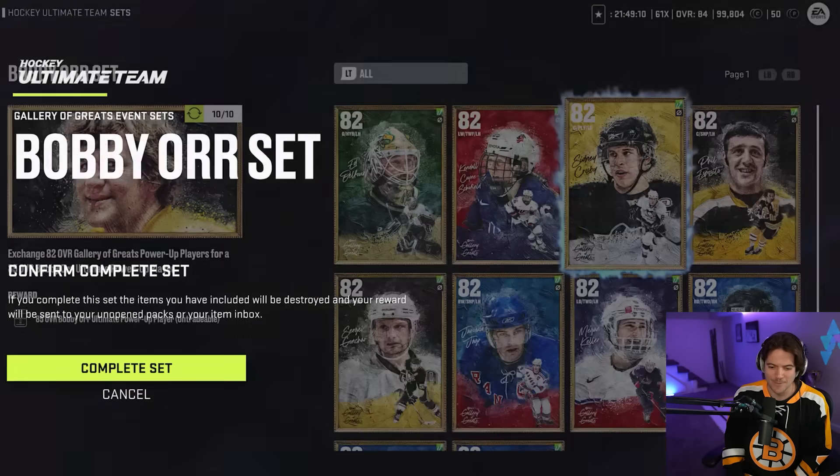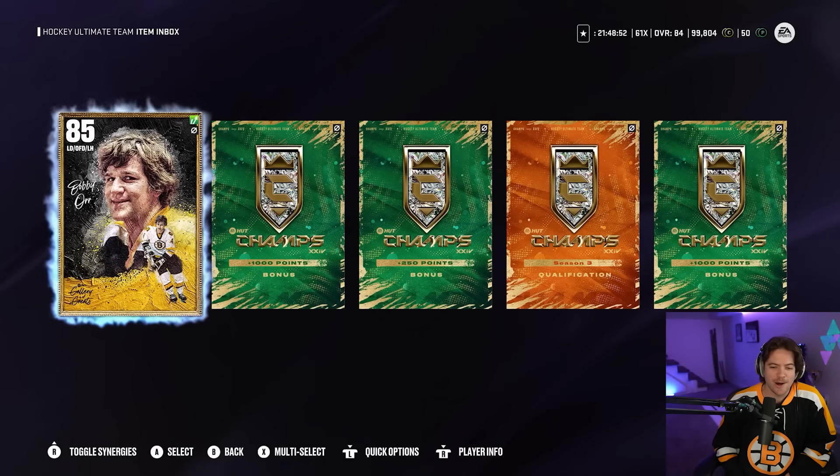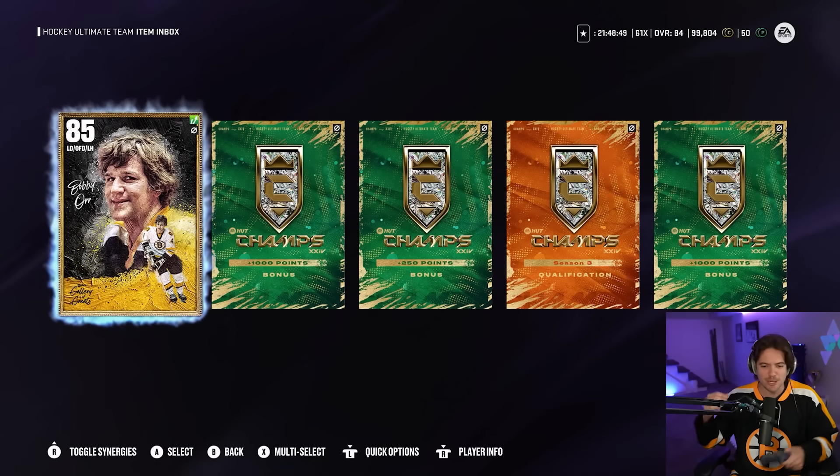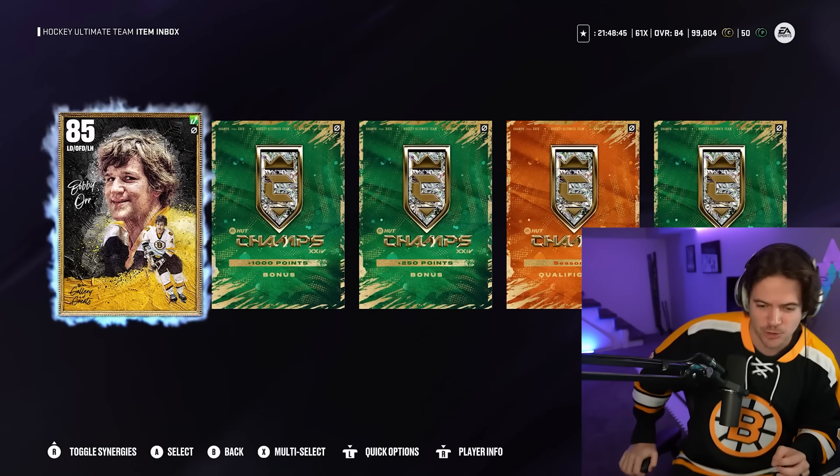All these guys going into the set - we're getting Bobby Orr. There we go. Bobby Orr coming in at an 85 overall. The card is looking clean. Bobby Orr looking fresh. I almost have the Bobby Orr kind of flow going right now - not going to lie. Bobby, you're looking good.